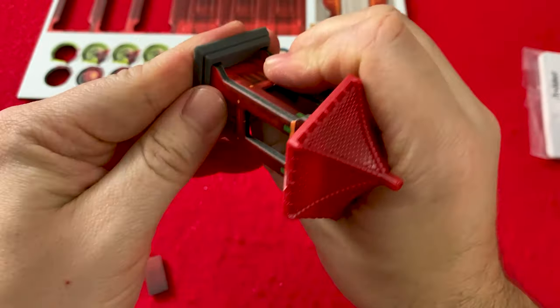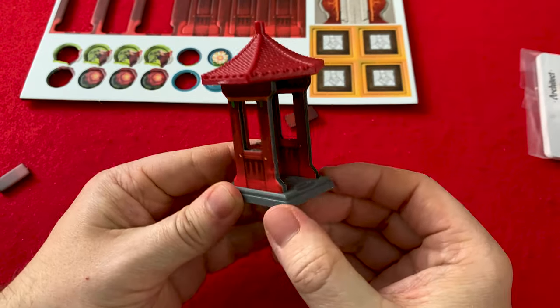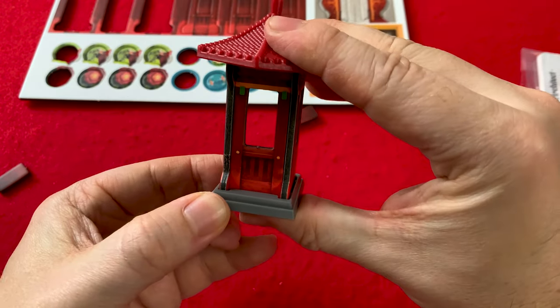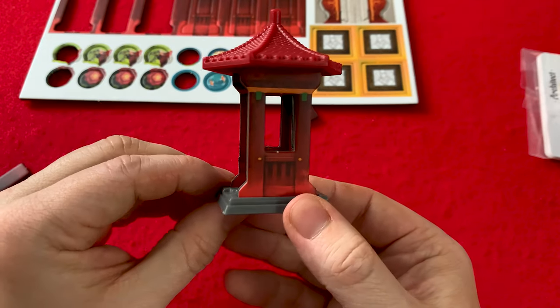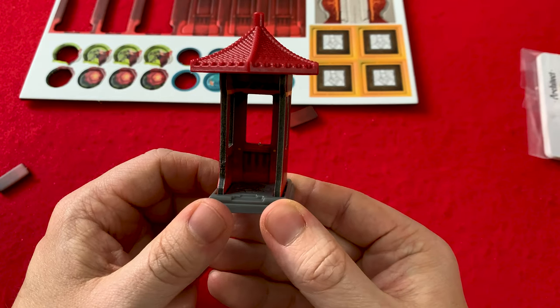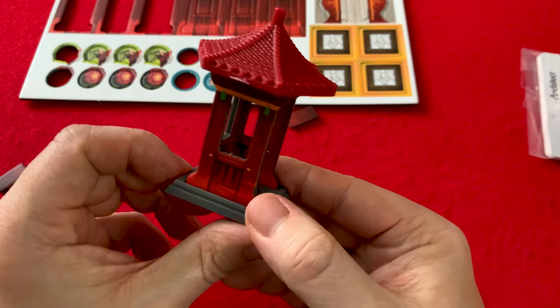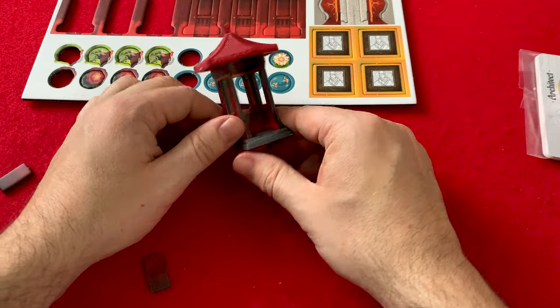These are fun to build. So there it is — there is your gazebo assembled. I like it, looks cool. You can put the characters in the gazebos — that's what that little symbol in there is for. That's gonna look so pretty on the board.